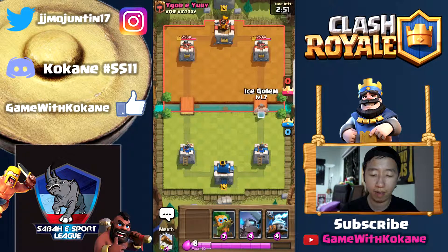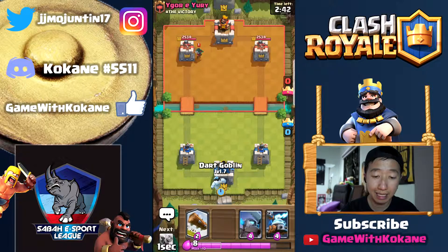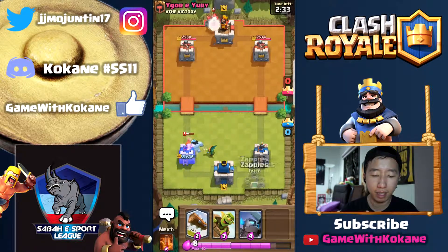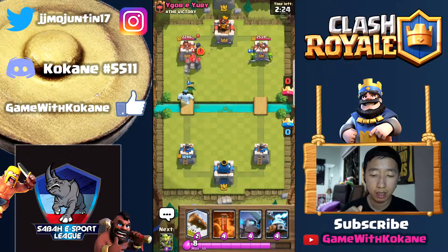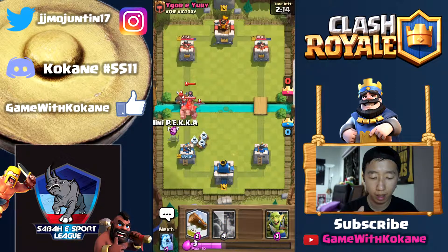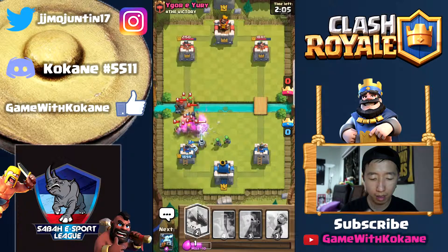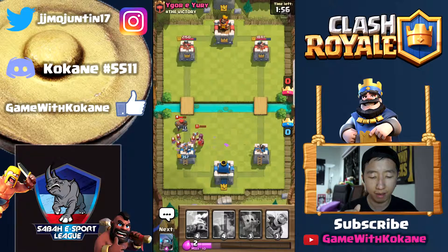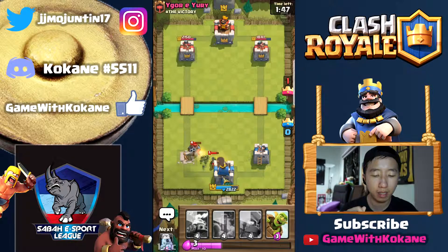We're going to split zappies. We'll put on the same side as the bandit and see what happens. I don't think it's going to make it in time so I'm going to eat up that damage. I'm going to put my goblin gang at the side. I can still put Pekka down. I need to beat it down but there are still too many tanks. I should have poisoned that down when I had the chance with my goblin dart to take care of the bandit.